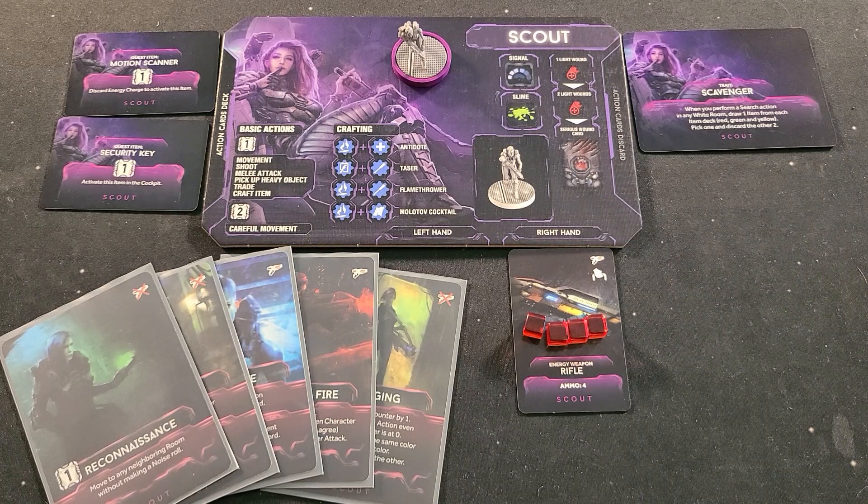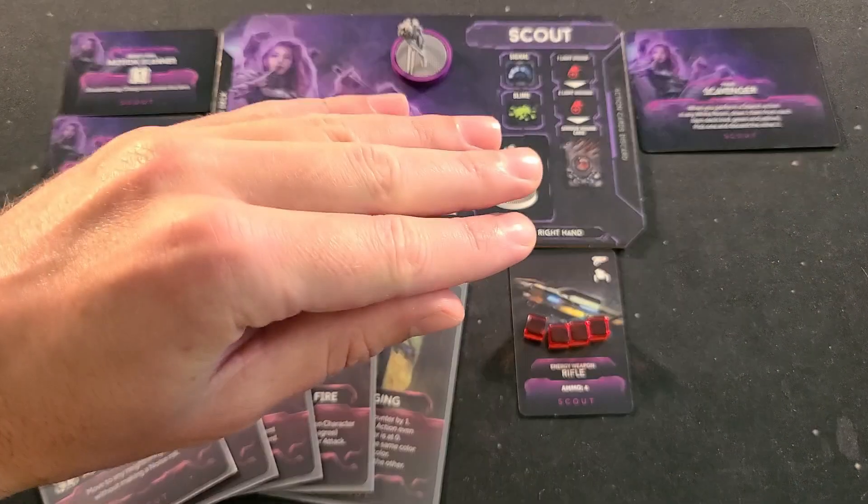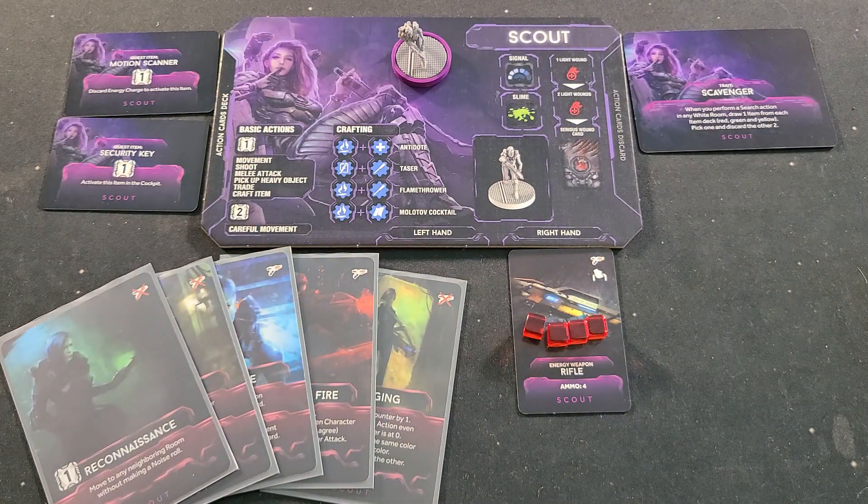Hey, what's going on guys? Colin here with Red Beans and Dice, and today we're going to be taking a look at one of my favorite characters from one of my favorite games. It's going to be the Scout from Nemesis, made by Awakened Realms. So let's get into it. We're going to check out the quest items, the cards, the starting weapon that the Scout is going to get, and then her beginning trait.